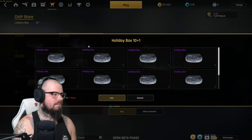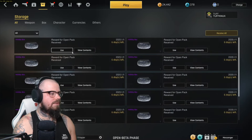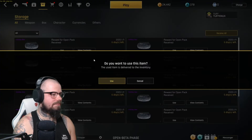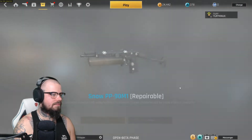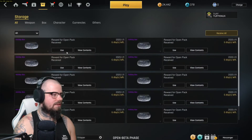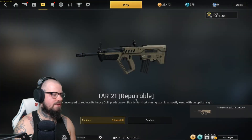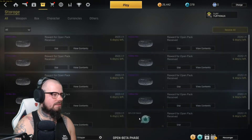First box — what do we get? Nice. Snowy PP, PP900 — 90M1, sorry. Let's see what else we get. The repairable TAR21 — we've already got the TAR21, we've already got the weapon, so that's no good to us.